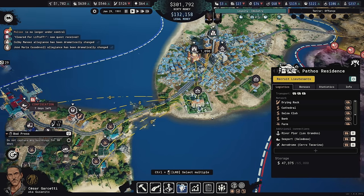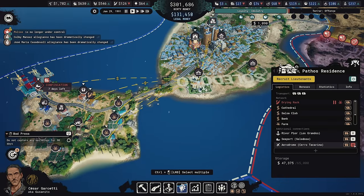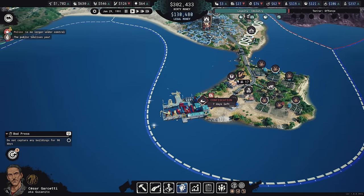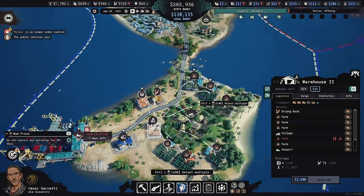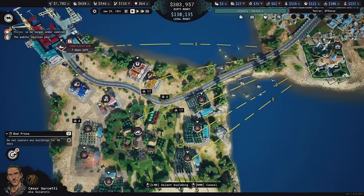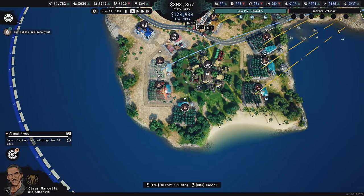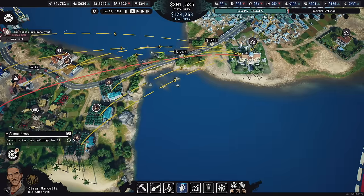This residence has two trucks bringing money from the seaport; this building here has three trucks from the seaport. Also the aerodrome — I don't really need that anymore, so I'll take that off. You're also doing that, which isn't necessary, so you're just going to focus on the seaport. I'll add this warehouse and transport company and one of these fields to be managed with dirty money so residents bring money over to those buildings too.